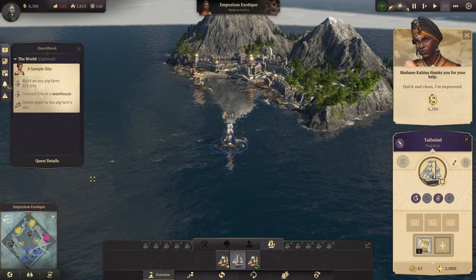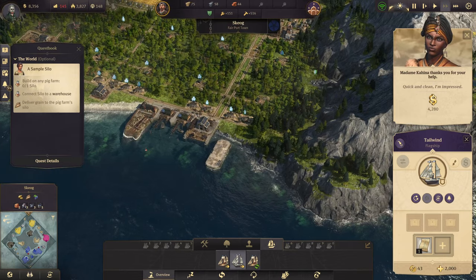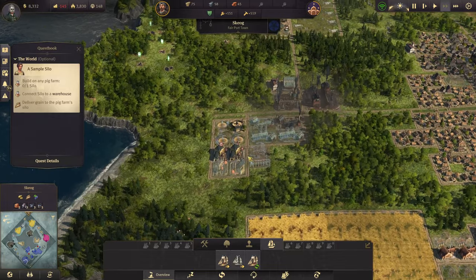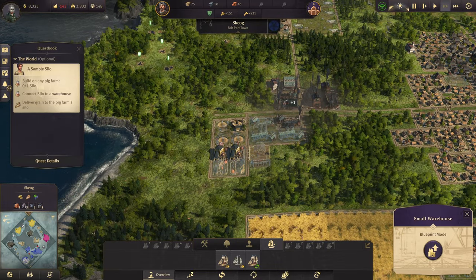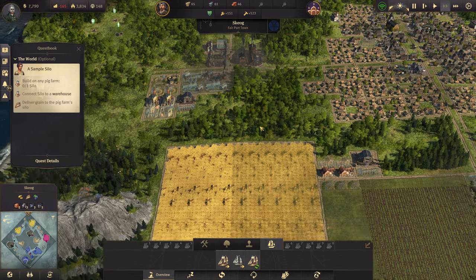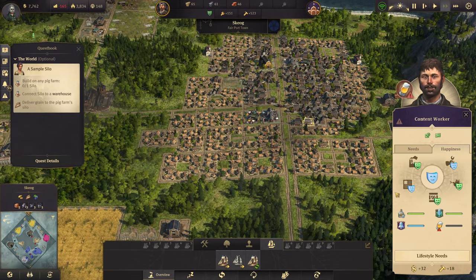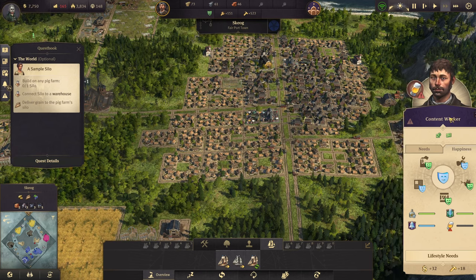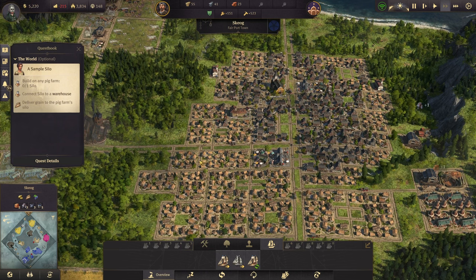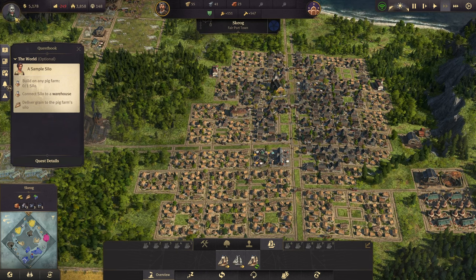Beautiful, I'm impressed! Coordinates plotted — alright, that's pretty good. There — oh they're missing a warehouse, let's give them one. So this should get our beer flowing. No less than we deserve! And we can build the school as well — which is fantastic.